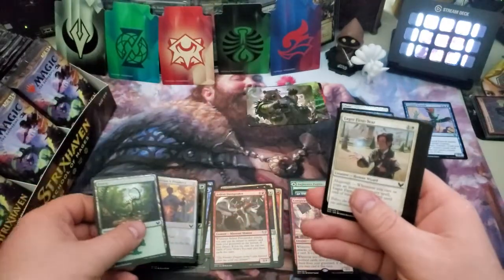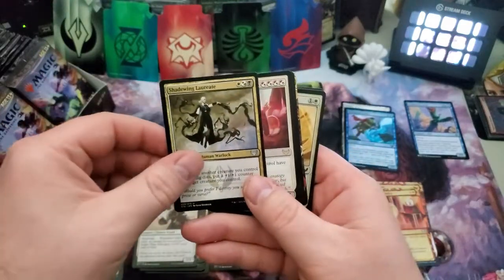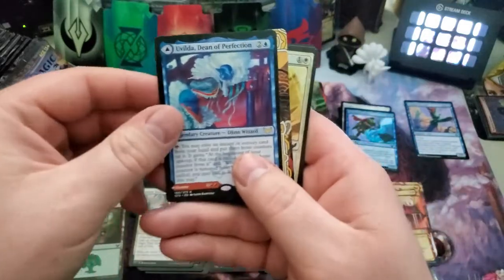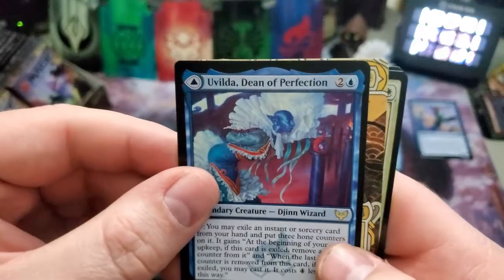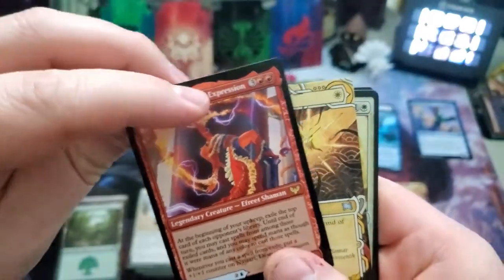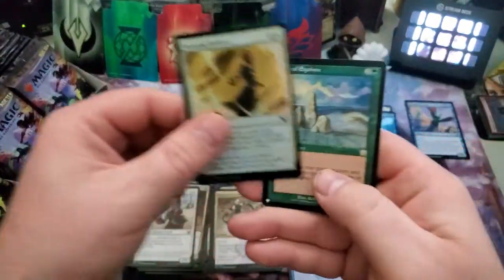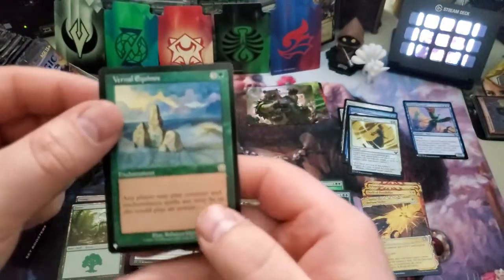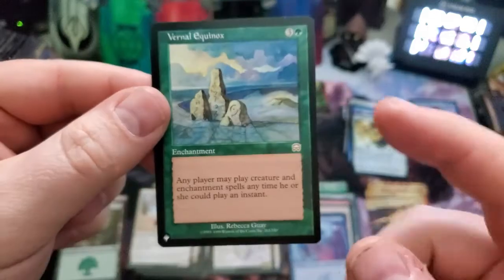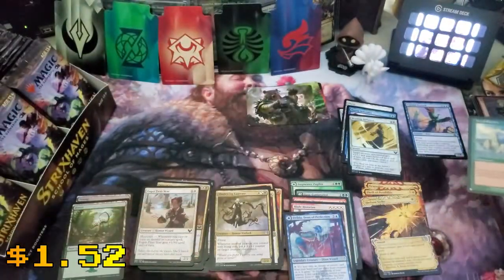Next lesson is Indoctrination in Prophecy. Commons and uncommons — we have the Blade Historian, oh I haven't had this card! Olivia Dean of Perfection and Nassari Dean of Expression, super cool. Defiant Strike is our DFC. And wow — Vernal Equinox! I don't actually remember this card from Arcadian Masks. 'Any player may play a creature or enchantment spell anytime he or she could an instant.' Wow, that's a good one to pull!